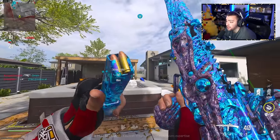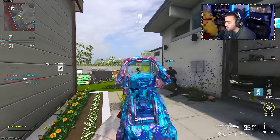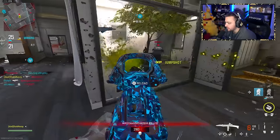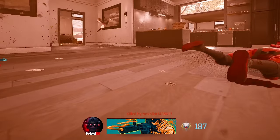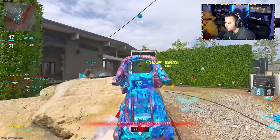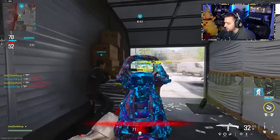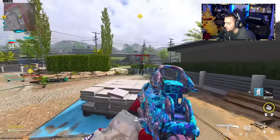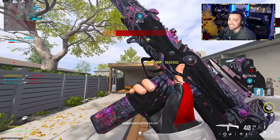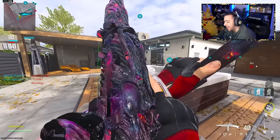Next up we have the Priceless camo. This looks insane too — every single camo you put on this gun it just looks so, so good. Next up we have the Interstellar camo. It doesn't really look that great.